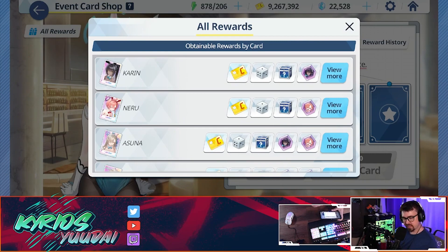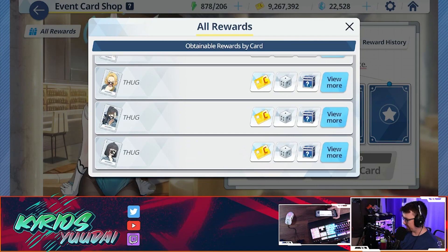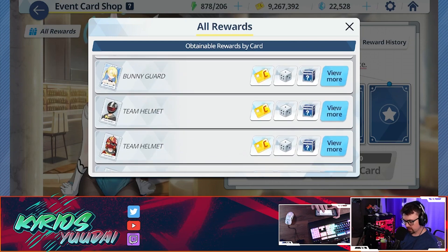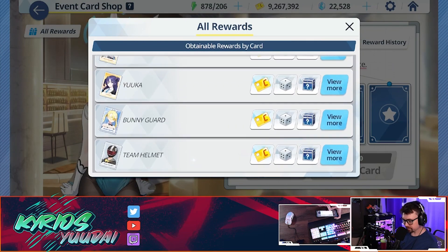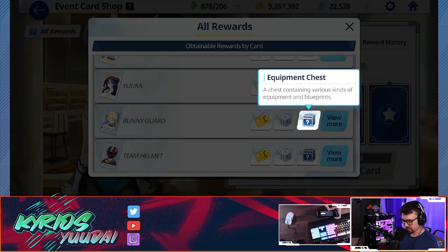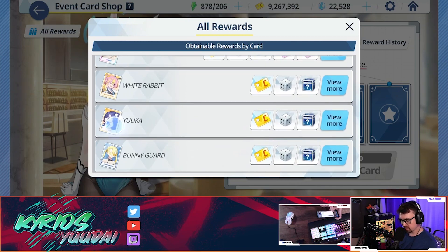We label these essentially as an SSR system. You have the Ns, which are just the normal thugs, workers, or team helmets — they don't give you that many credits or resources, not really what you're looking for. Then you have the Rs, like in a gacha system. The bunny guard gives you a little bit more credits and a little bit more resources from equipment.